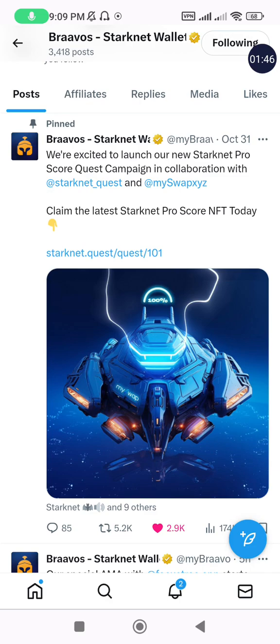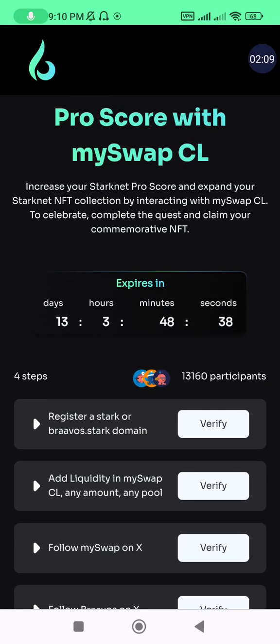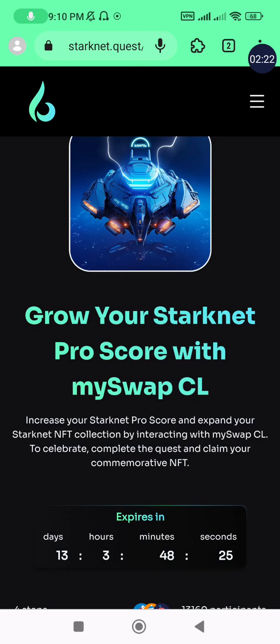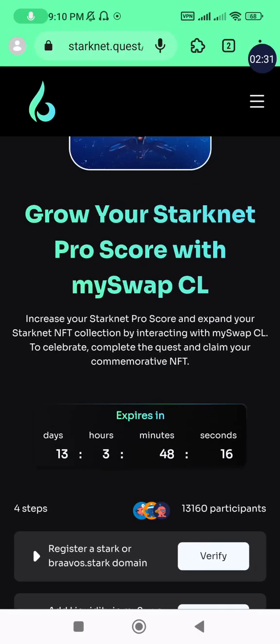This task was published on the 31st of October, about a day ago. I'll do a detailed thread on Twitter so you can follow that, and this video will be an additional guide to help you complete this task. The task will last for 13 days and about 3 hours 48 minutes. Before you begin, you should have a StarkNet wallet — either ArgentX or the Braavos wallet. I'm going to be using my Mist browser, which has an embedded extension of Braavos.